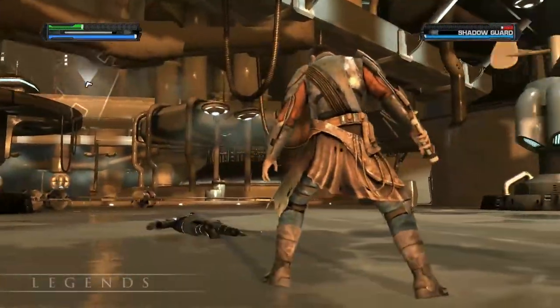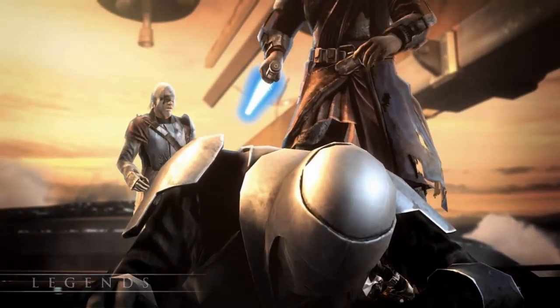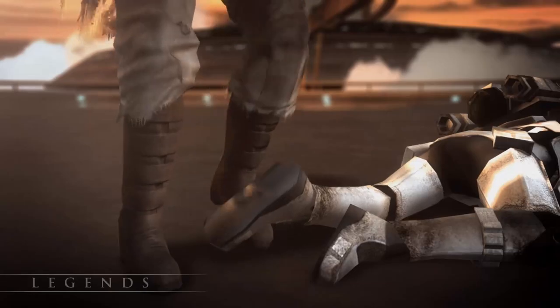With the Shadow Guard defeated and Rom Kota safe, it's time to leave. He says he has a friend in the Senate that could use our help, but we'll save all that for next week.